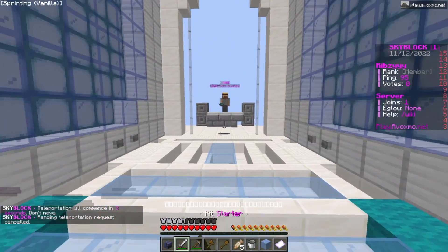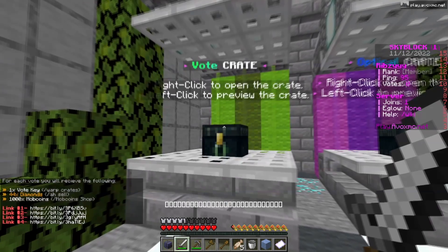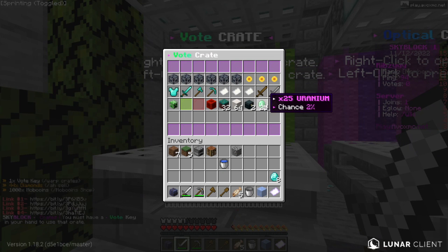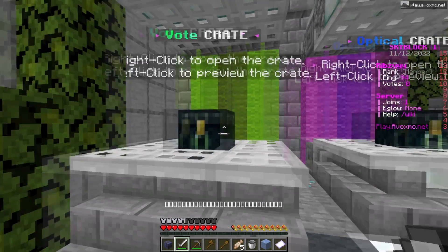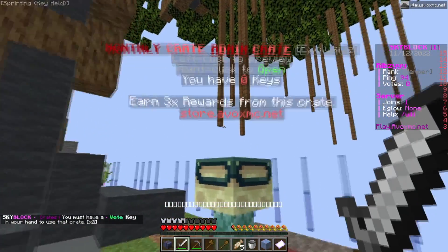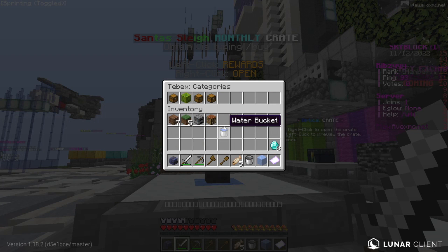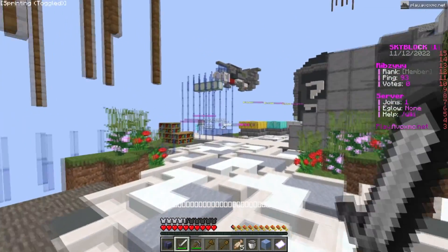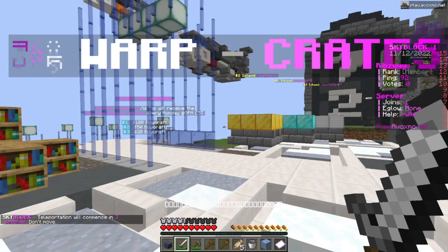Here are the crates. The vote crate - if you vote, you get vote crates and can win insane loot: 25 uranium, turtle egg spawners, a full diamond set, a creeper pair, and more. The best crate is the monthly admin crate. If you're interested in buying stuff, check out the server store - you can get ranks and keys, and they're pretty cheap.